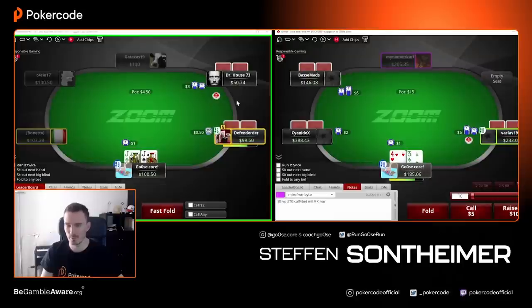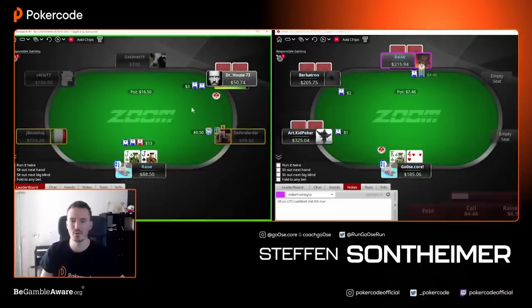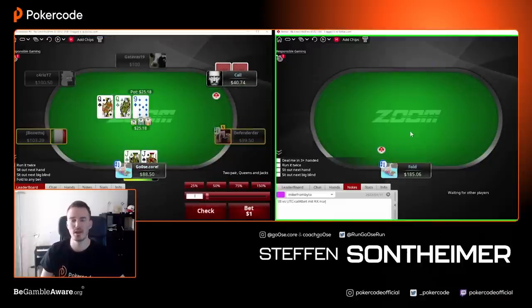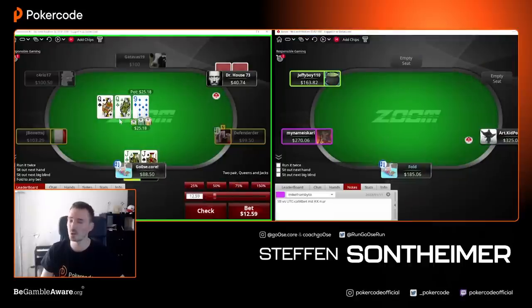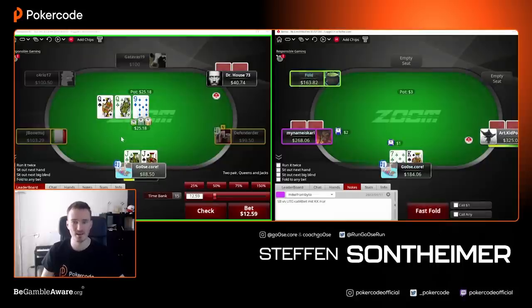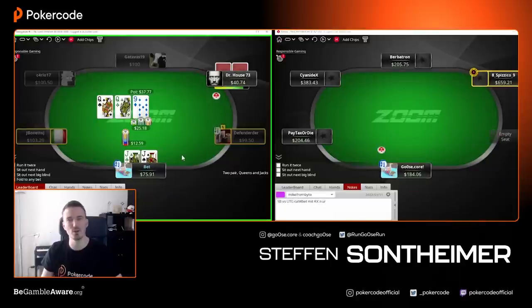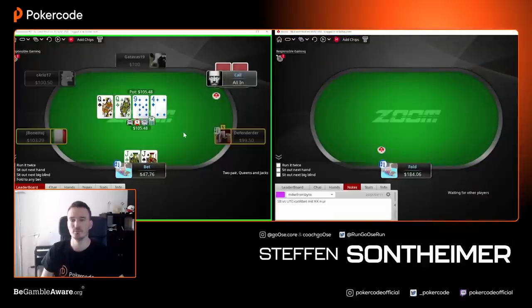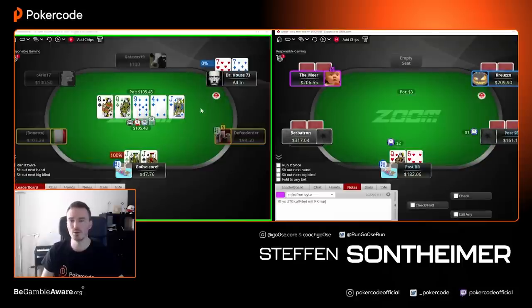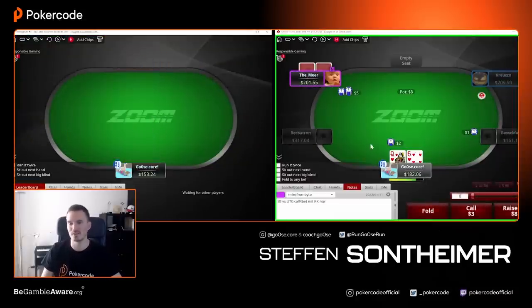Pocket jacks on NL100 — obviously happy to get it in against Mr. Dr. House with his 53 big blinds open raising to three-x from the button. After his three-bet and my cold four-bet, I could make it smaller since he's a little short. We're using a two-street strategy to get it in against other pocket pairs. In my mind the board just has a nine — my jacks are the nuts right now. We put it in the middle. If he has a queen he has a queen. Sevens — here we go. Very important to get it in before a jack hits the river. Very nice start on that left table.